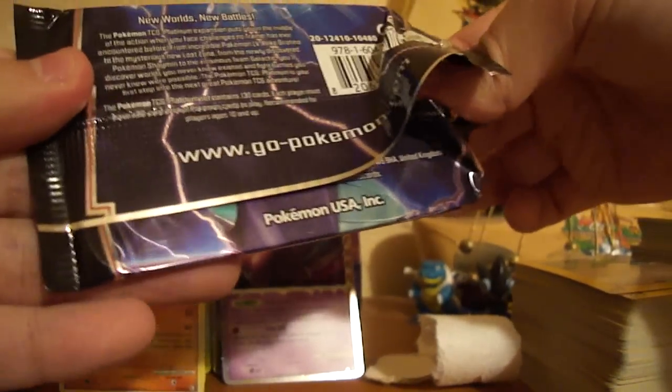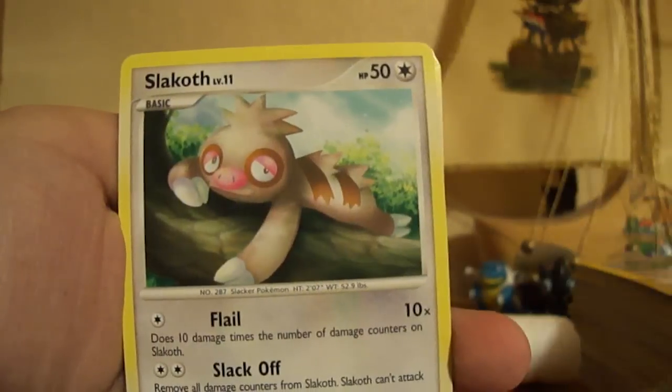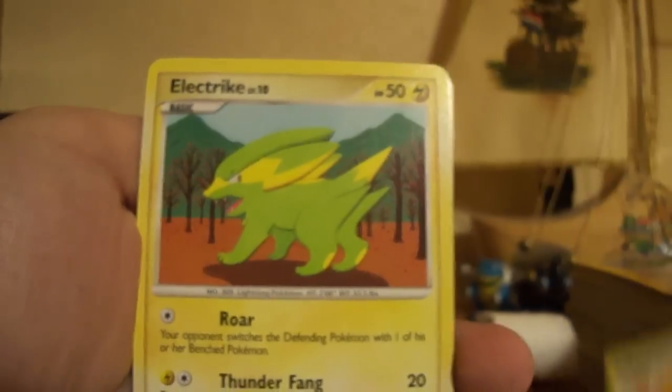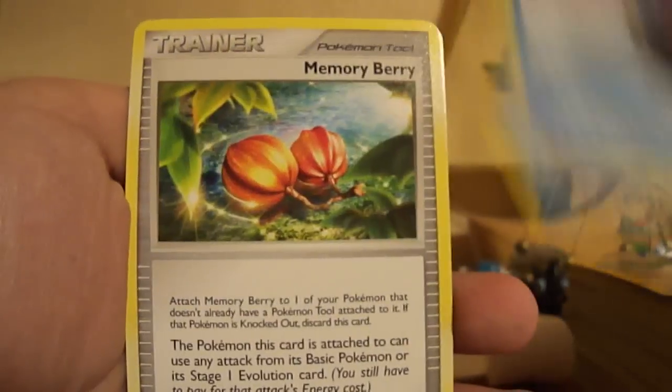So we've got another Platinum pack, let's get on. So we've got Swalot, Skuntank, Slakoth, Tauros, Electrike, Mightyena, Print and Pop, Memory Berry, Rainbow Energy Reverse, and a Blissey Rare. Not so great.